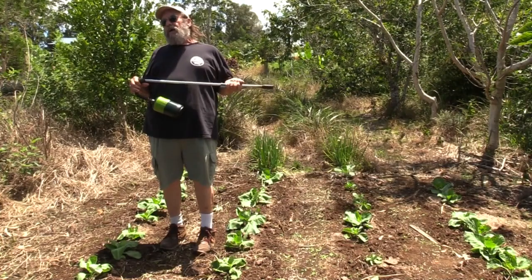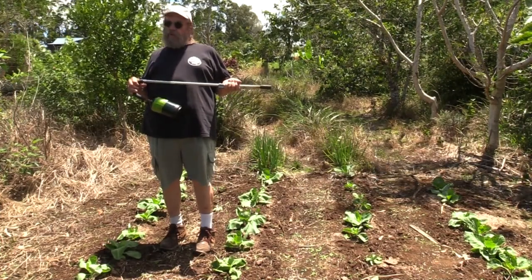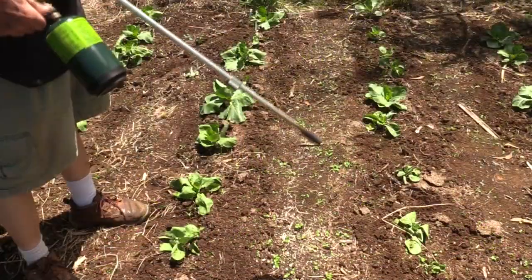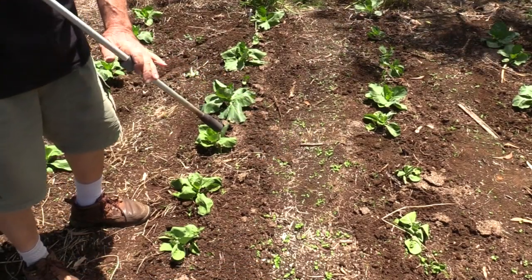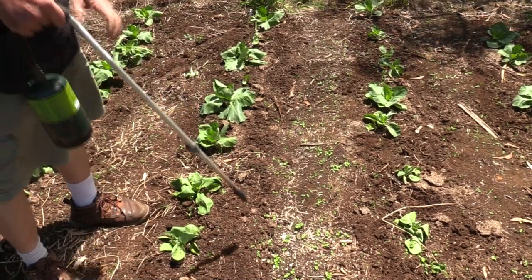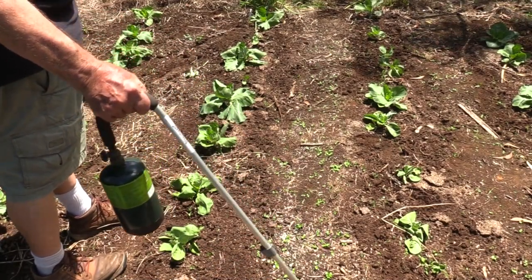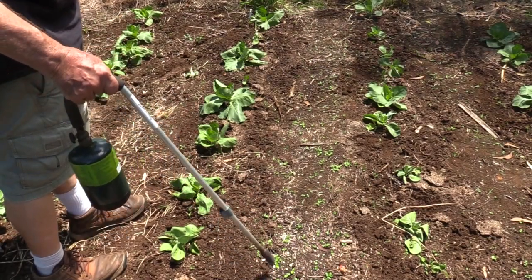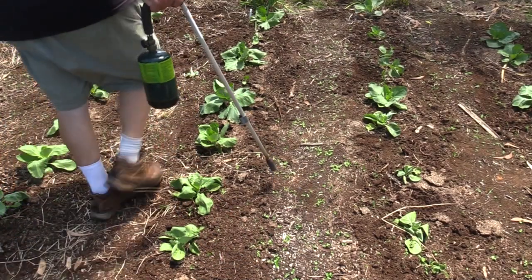These flamers run on propane — that's a clean fuel — and they're not going to leave any residue in the garden. Basically all we have to do is dehydrate the weeds with one of these. Turn on the knob, hit the igniter. We do not have to cook or burn the weeds. Just hitting them this fast is enough to dehydrate all of them. They won't survive this, especially because these are little tiny weeds.